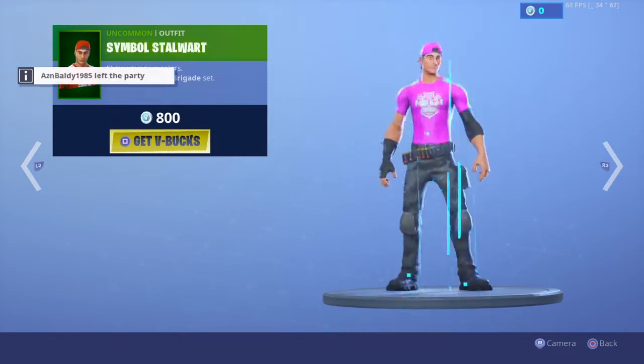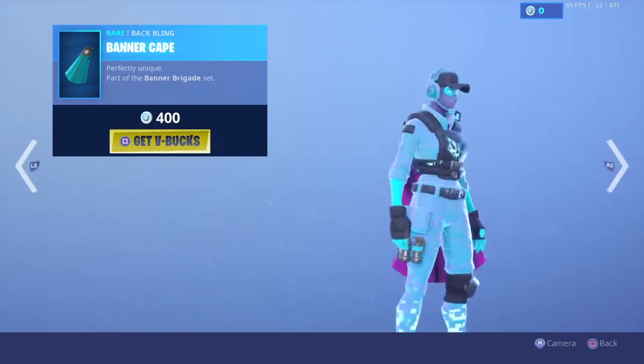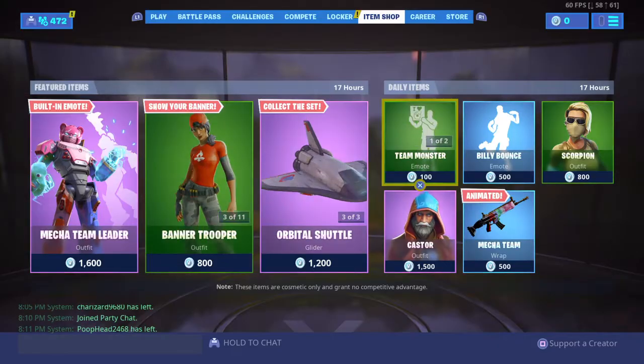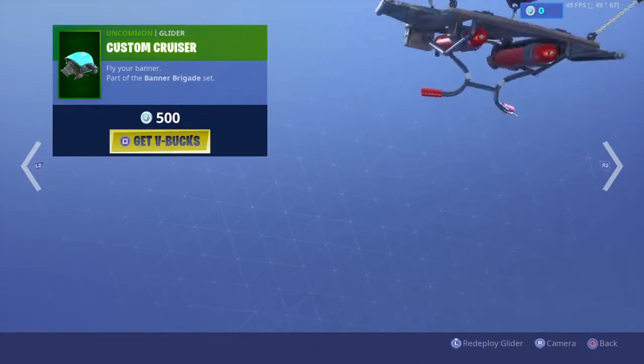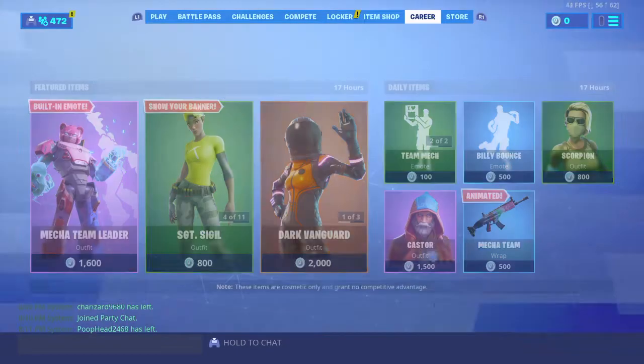We have the Banner Brigade set still in here. I kind of want that cape — it's kind of fire. The Emblematic. Is there a glider though? I think there is. Not a good glider. Custom Cruiser — that's pretty good. It's kind of cool.